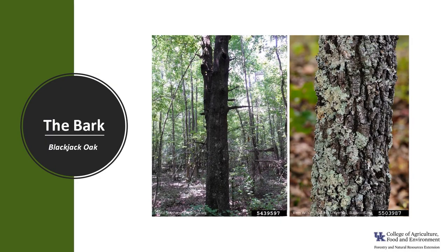The bark is very dark, sometimes almost black. It is rough and breaks into rectangular, blocky plates with narrow orange fissures. Some say the bark resembles alligator hide.